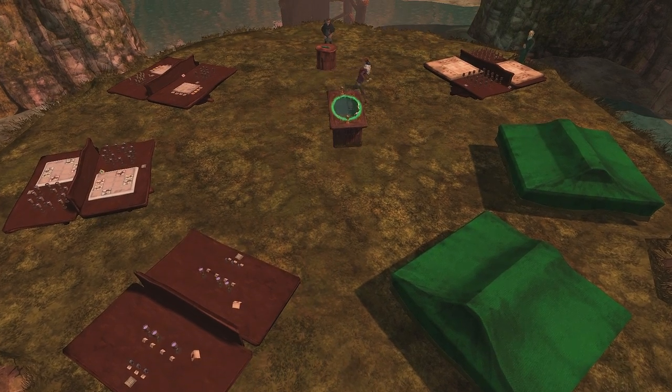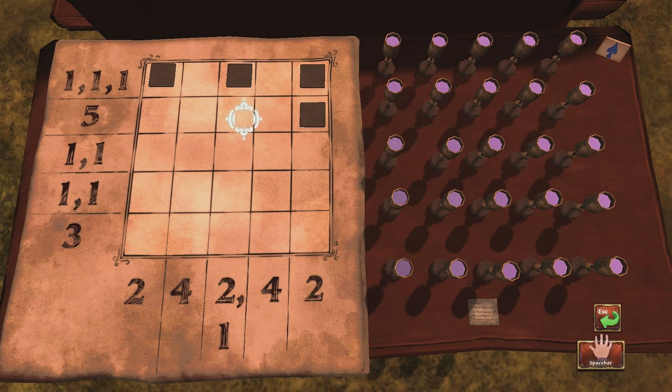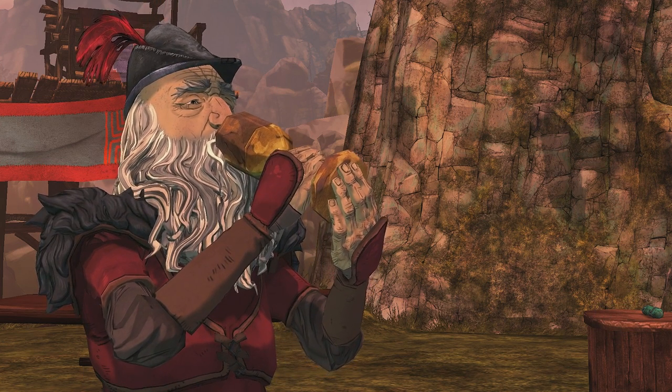Oh no. Alright, so this is going to go 1, 1, 1, 2. This is all of them. This is going to be 1, 1, 1, 1. And this is going to be 1, 2, 3. 4, 4. Yep. Alright, so these are the safe ones to drink. All of those. Those, those, those, those, those, and these three. There we go. Mordak, you could have made these a little more challenging.